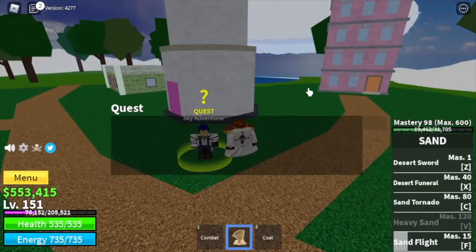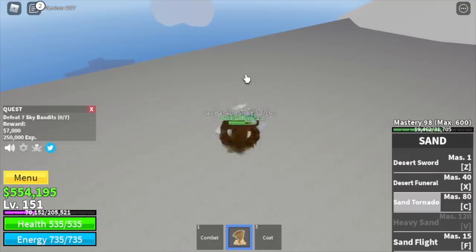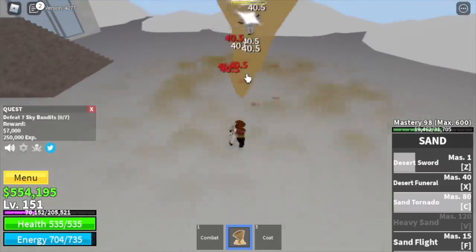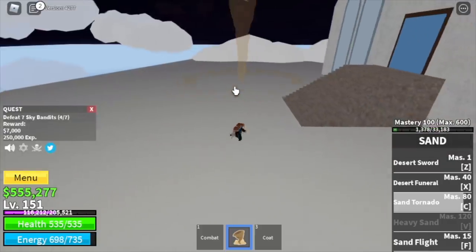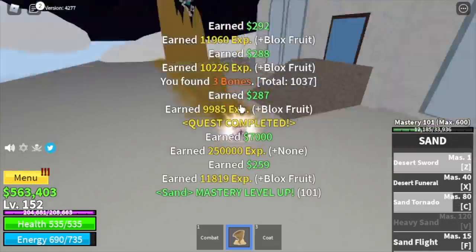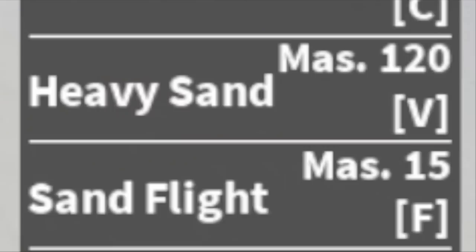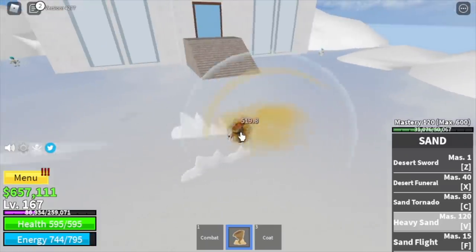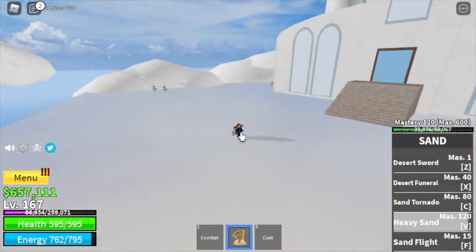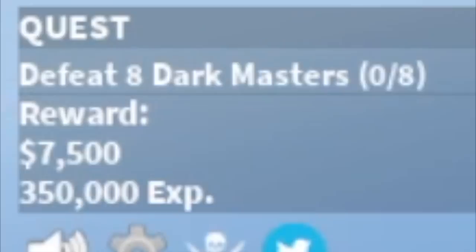We are ready to move on to the Skylands. We're gonna start with the Sky Bandits — need to defeat 7. These mobs don't have Haki, so Logia effect is active. You have 3 skills to damage them, especially the Desert Sword and Sand Tornado, so everything will be faster. Goal here is to reach level 175. Before that, final skill unlock: Heavy Sand. I don't suggest this for grinding — maybe for last hits — because enemies get pushed away really far.